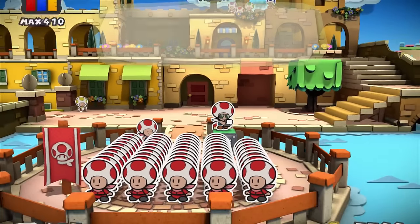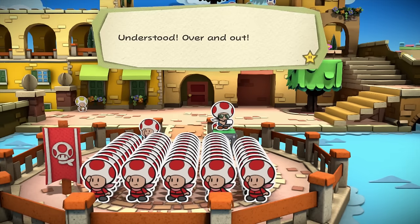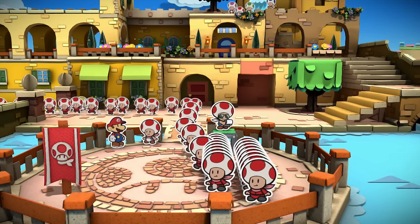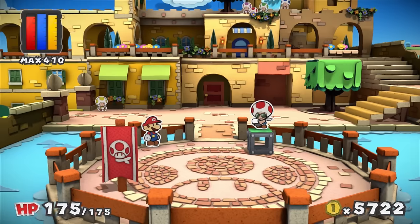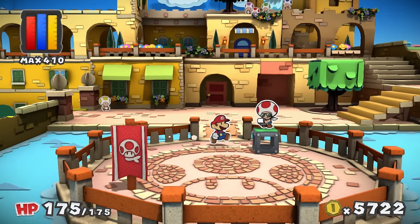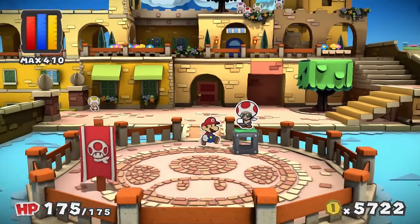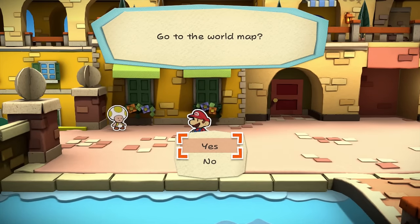Did I get you all? You all seem like you're here. Attention red rescue toads - report to your captain at the Emerald Circus on the double! Understood, over and out. Are they all going? Every single one of them - we're gonna have a packed house! Is this guy in training gonna join too? He is! All right, excellent - all the rescue guys are at the Emerald Circus. This is great.